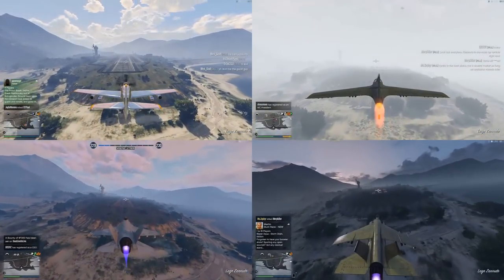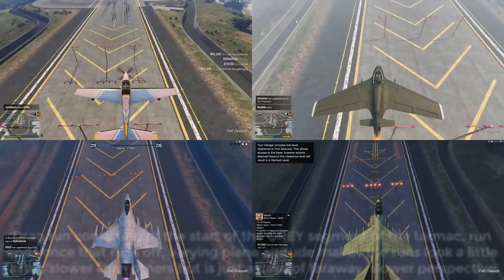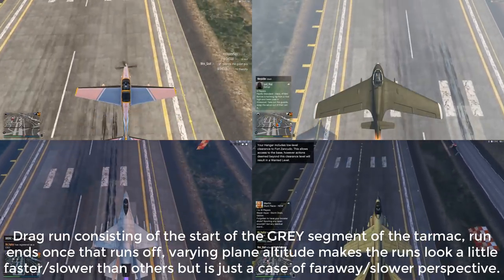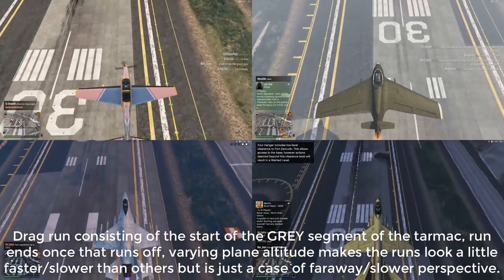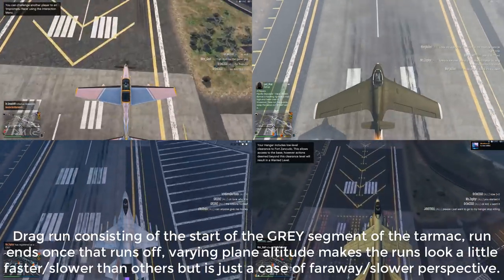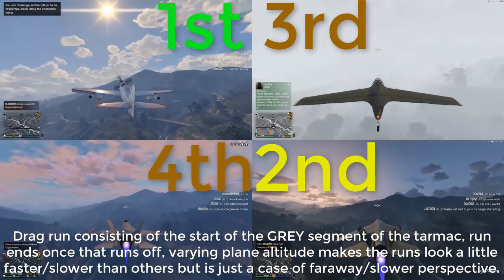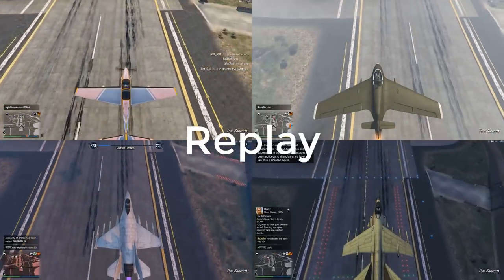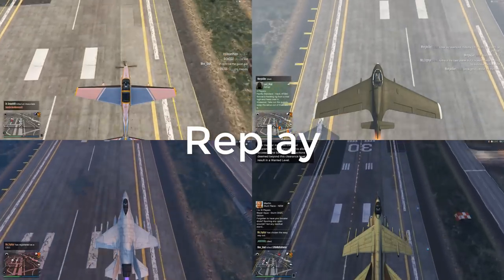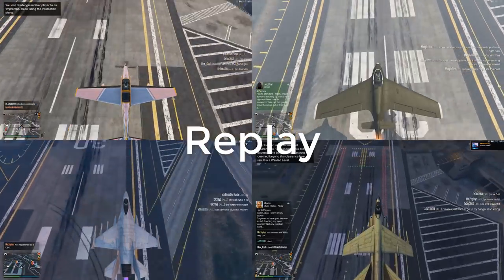I tested the top speed of all the jets side by side, because top speed can come in handy if you either want to chase down a rival jet or need to retreat. The Rogue easily outruns the other planes in this list, despite being a propeller plane, which makes no sense. Second place goes to the Hydra and the Starling — both have pretty much the same top speed when the Starling has its booster active. And finally, in last place, we have the Laser.